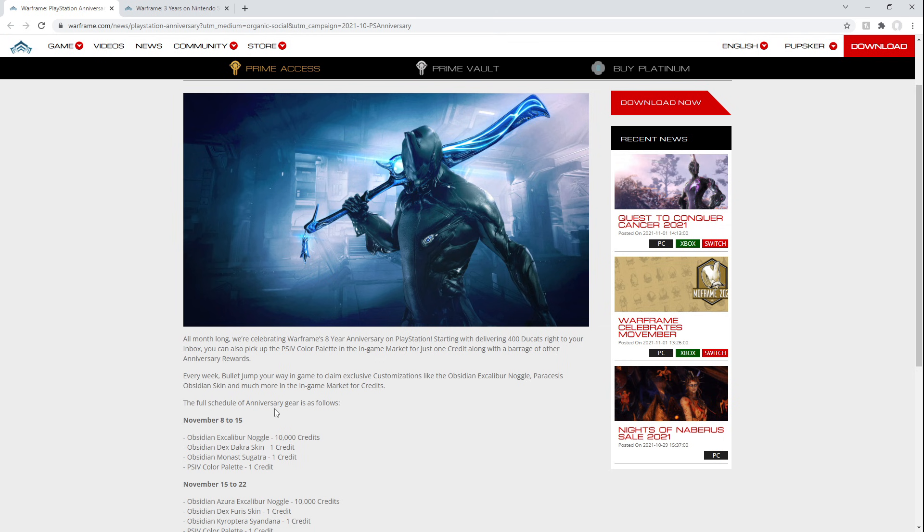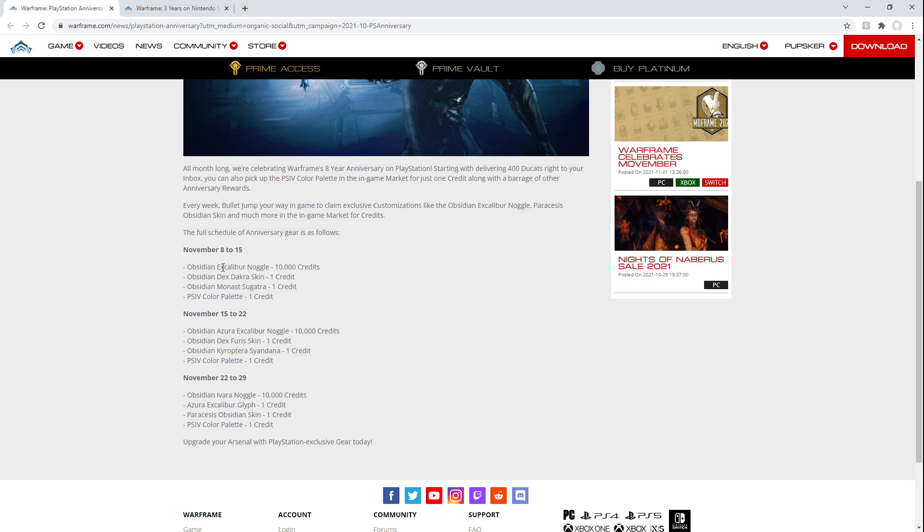The full schedule of anniversary gear is as follows. November 8th to 15th, you'll be getting the Obsidian Excalibur Noggle, Obsidian Dex Dakra Skin, Obsidian Monast Sugatra, and the PS4 Color Palette. Then November 15th to 22nd, you'll get the Obsidian Azura Excalibur Noggle, the Obsidian Dex Fira Skin, Obsidian Cryptera Cyandana, and still the PS4 Color Palette. Then the Obsidian Evara Noggle, Azura Excalibur Glyph, and the Paracesis Obsidian Skin — finally here.